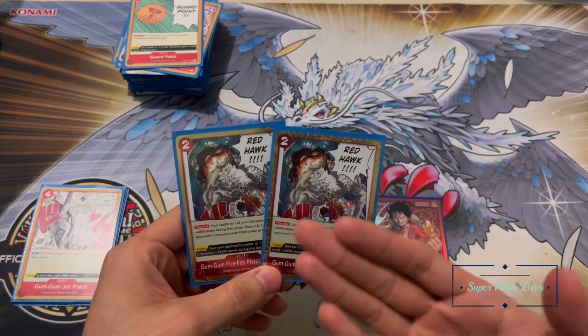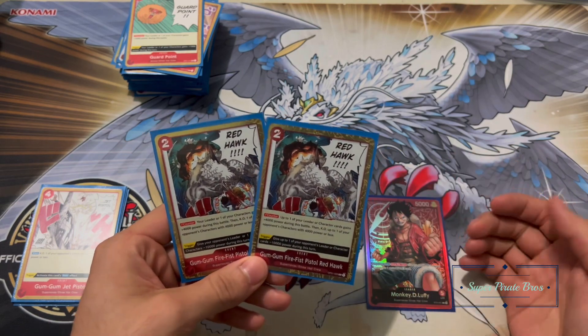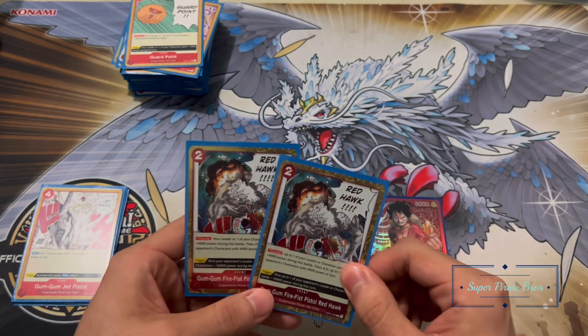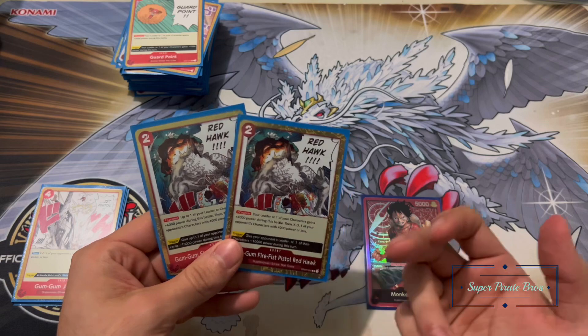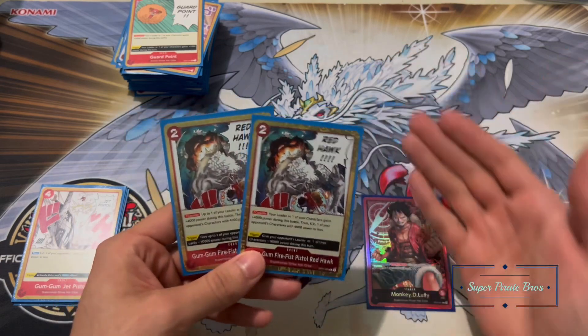Next up I'm playing two of Gum-Gum Fire Fist Pistol — Red Hawk. It's another good counter at two cost, and it'll also kill an opponent's character with 4k power or less, so you want to hold it until you can use that extra ability. That's where it comes in handy. I was thinking of cutting it to one but it's not the worst card; it has a decent trigger that makes one of your opponent's characters useless for the turn.